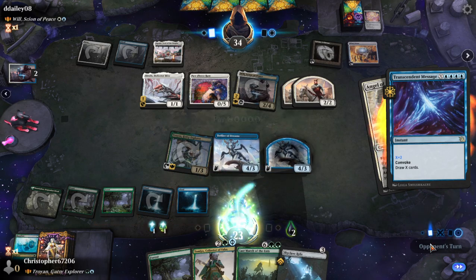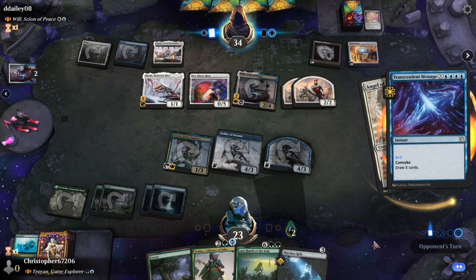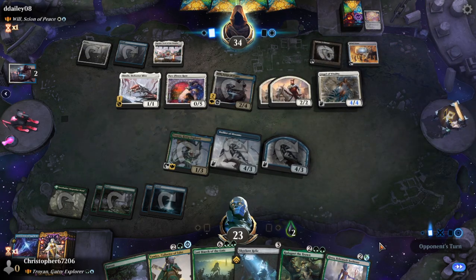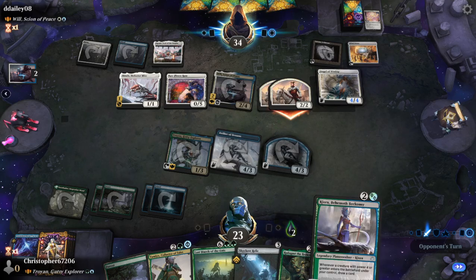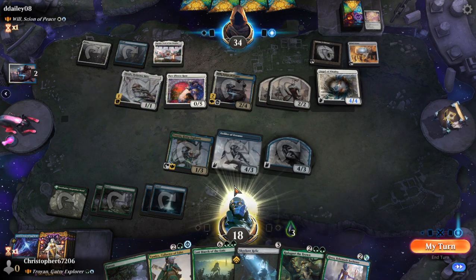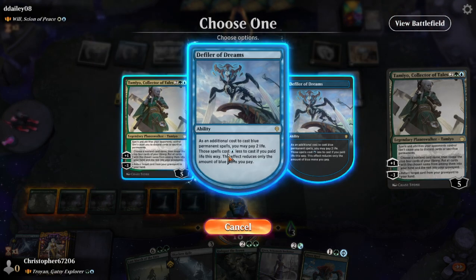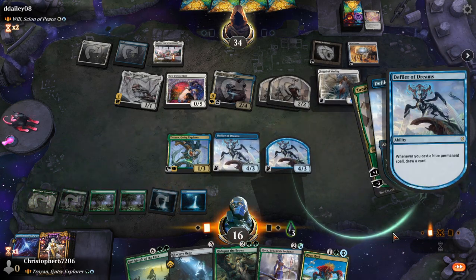X equals two. We got a rat, but we're not running into many blue permanents, which is a bit of a shame. Doesn't even trigger Kiora — very sad. I guess we just play blue permanents this turn.